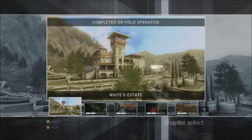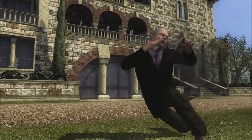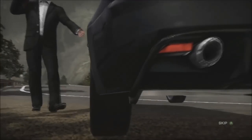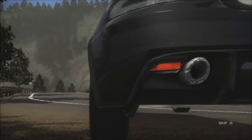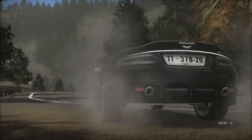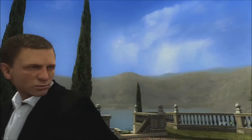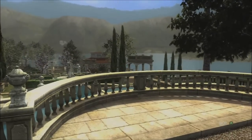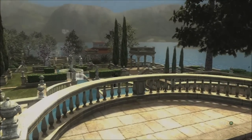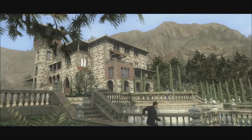Let's start at White's Estate. Mr. White just went down, and if any of you saw the movie, this is just how Casino Royale ends — with this kind of scene. It launches right into a pretty decent opening level. We're starting in this hedge maze level, which is kind of neat. You can see this in the movies, but they never really explored this area that much.